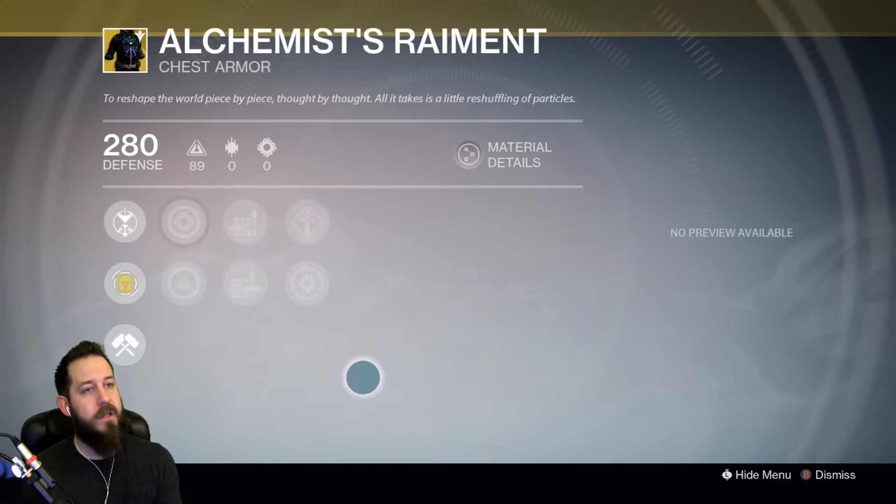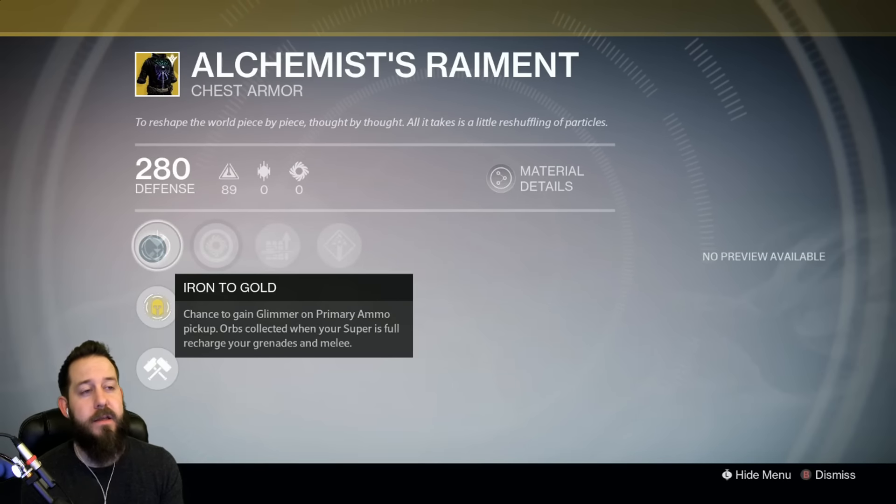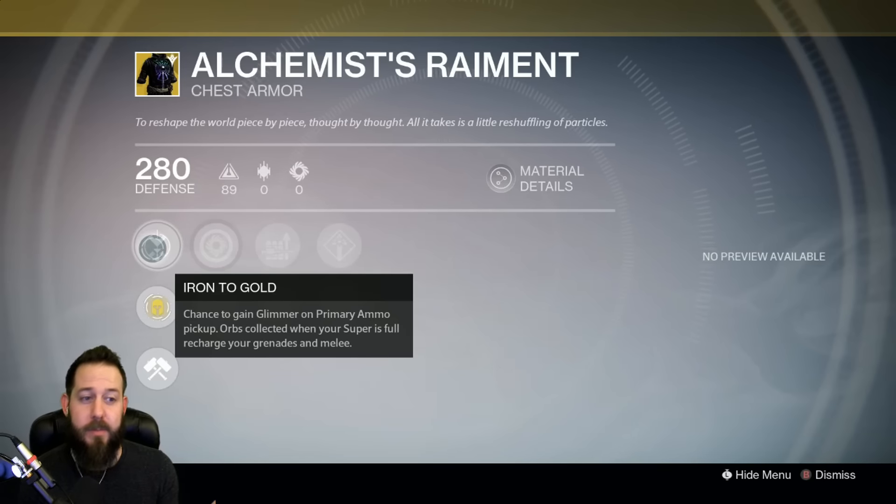Finally for the Warlocks — Alchemist's Raiment, the most godly exotic known to Destiny kind. Iron to gold: there's a chance to gain Glimmer on primary ammo pickup, and orbs collected when your Super is full recharge your grenades and melee. I know what you're thinking — oh my god, I'm gonna be rich.